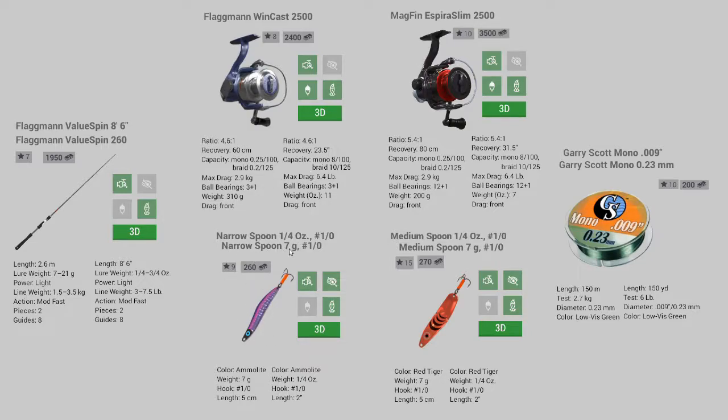Walleyes love this narrow spoon 7-gram fishing lure - the color is Amyloid. There's another one that looks just like this but it's black, and I would buy that one as well because they both work in different situations. Since it's 7 grams it will fit into this fishing rod's optimal weight range perfectly.